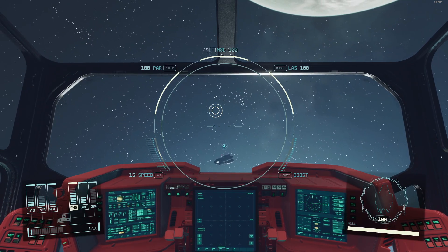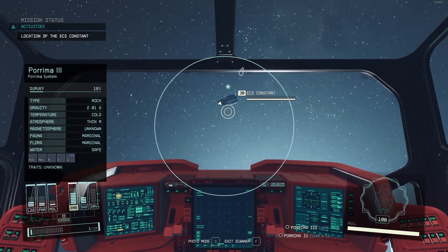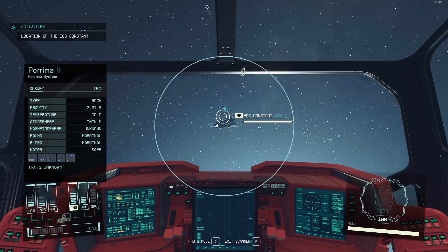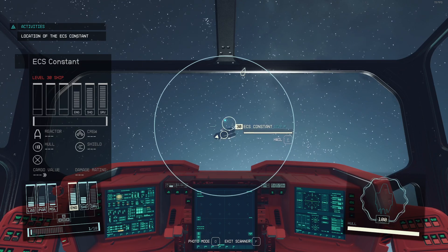So this is a guide, and basically what you need to do is press the scanner here. And then, even though the game doesn't prompt you, you can just press E here and over here you can hail it.